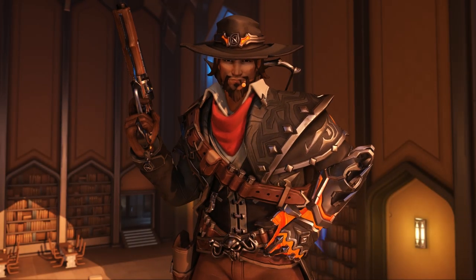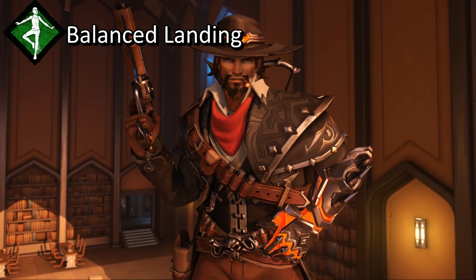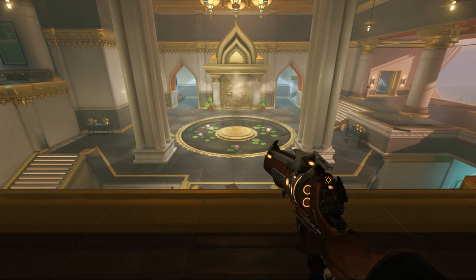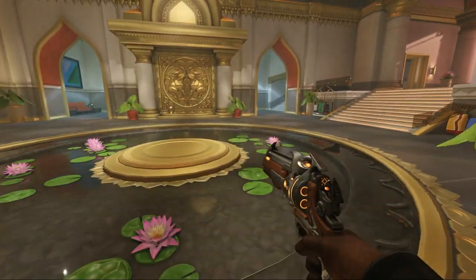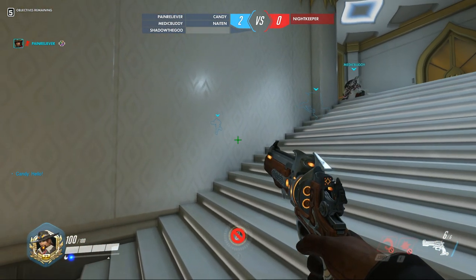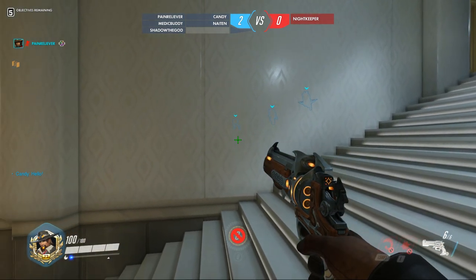Our first survivor is McCree. His perks are Balanced Landing and Object of Obsession. Balanced Landing grants McCree a short burst of speed after jumping from a high platform, while Object of Obsession reveals McCree and the killer to each other whenever McCree looks in the killer's direction.